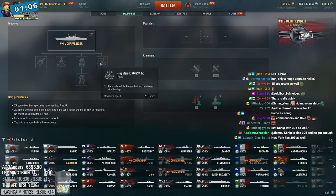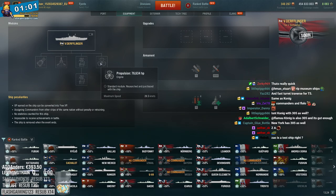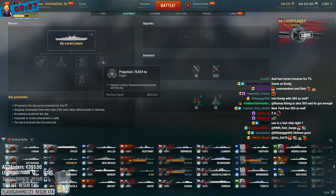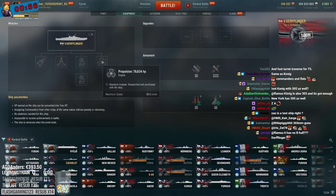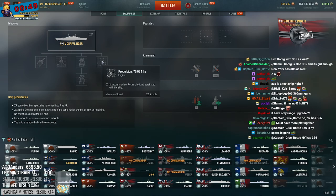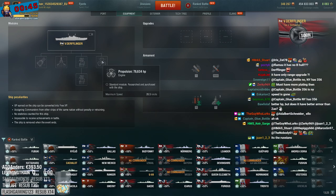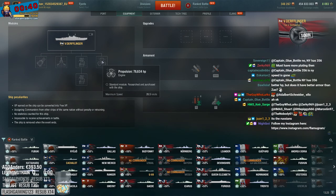26 knots - you lose speed, that's interesting. The tier 4 was faster at 28.4, but now you only do 26.5. Koenig is also 305s - that's true. New York is 356 - why do people keep thinking it has 305? I see that so often. Every time I mention New York being 356, people try to correct me. It baffles me - this is not the first time I hear people thinking that.